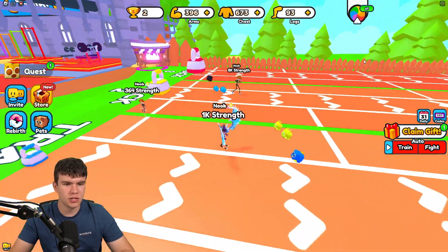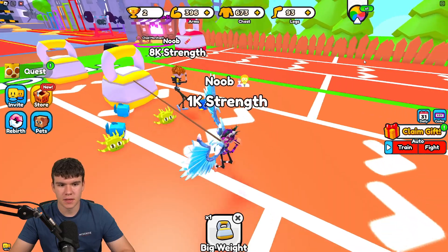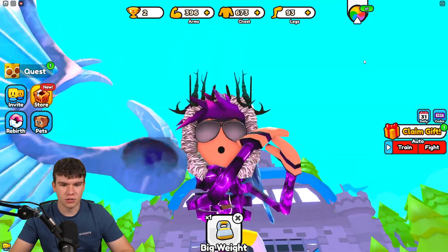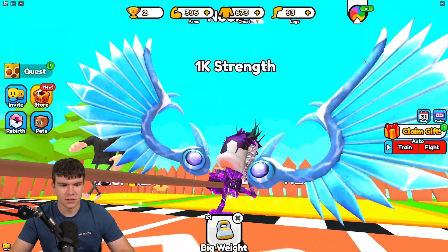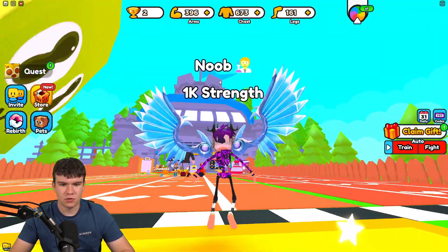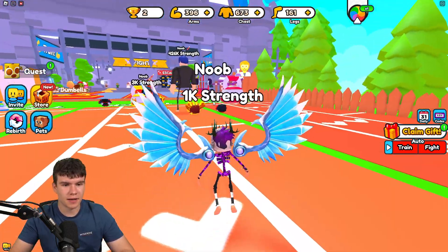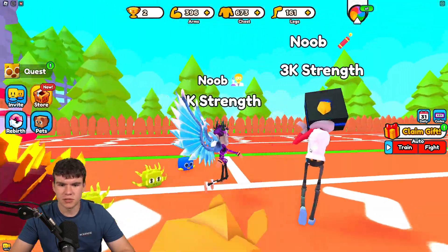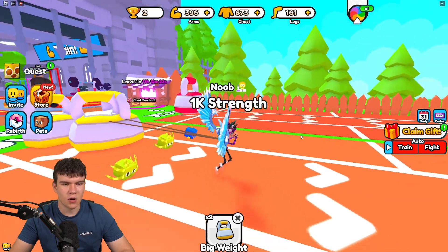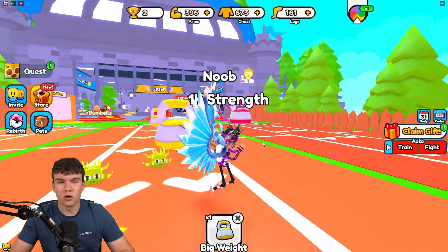We've got 91 leg strength, which is pretty good. There's a Track 2 weight — let's see if we can pull it. We can pull it, not by much, but we can. We are literally a skeleton right now with no legs at all. As we train up we potentially make our body bigger — that's quite a cool aspect I didn't even realize. This person has a bit of chest but no legs.